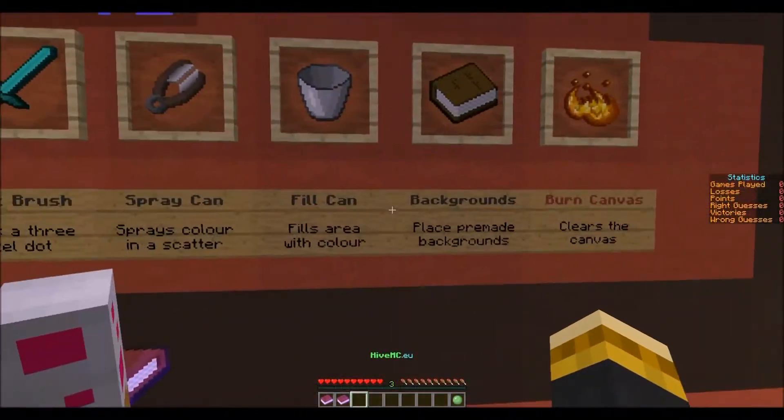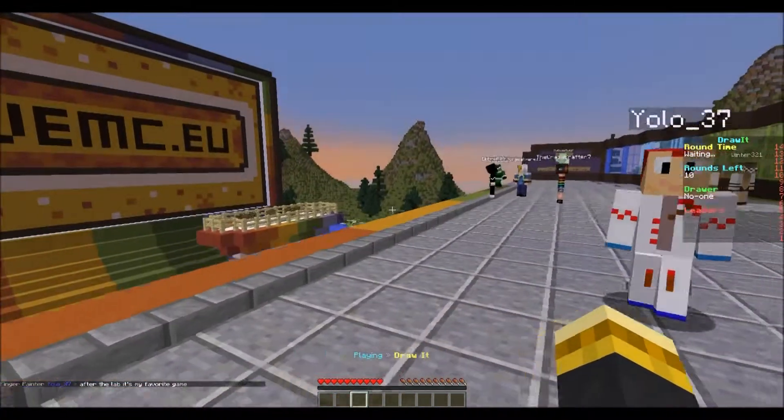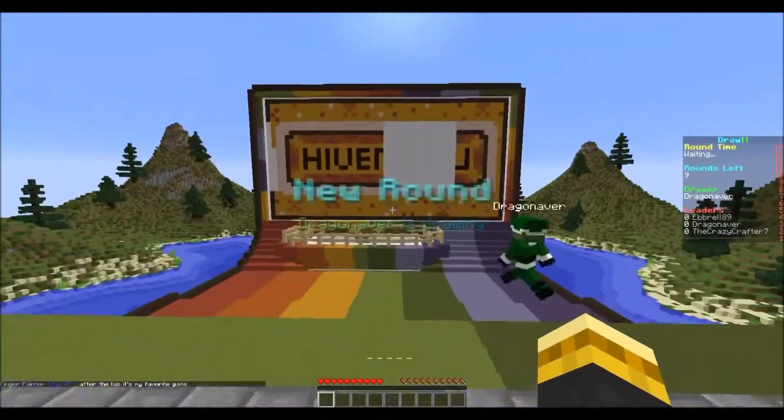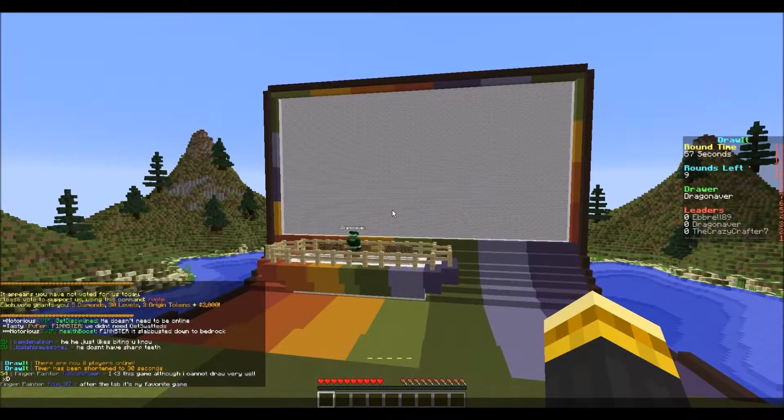The tools available are thin brush, thick brush, spray can, fill can, backgrounds, burn, canvas — that's the stuff. I don't really know what's going on yet. I guess someone's drawing and we just type our guesses in the chat.